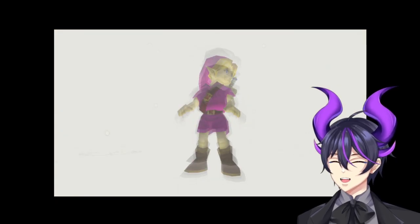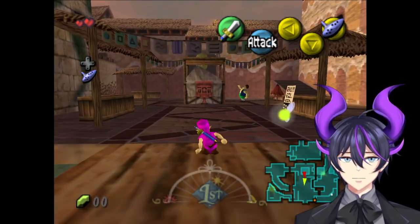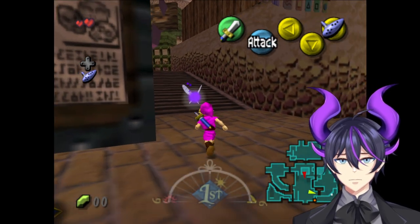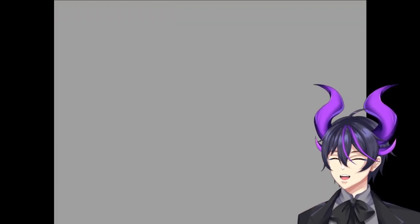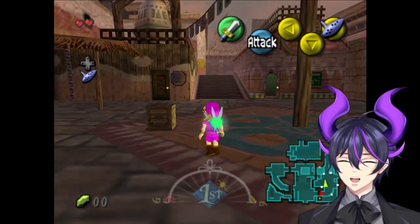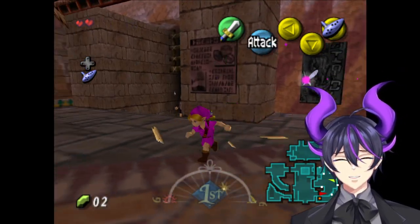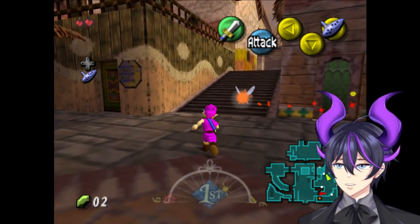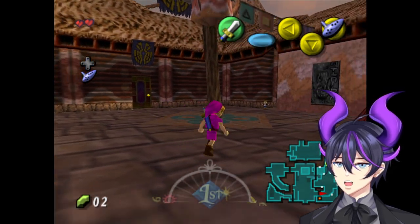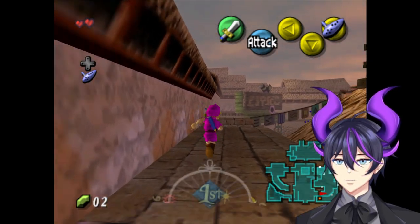I'm going to slow that current flow of time. Yep, two hearts — I randomized the initial heart containers as well. So in starting, there are a couple places I like to check out. One is going to be the one we have immediate access to, which normally houses that silver rupee. That silver rupee is already in here. You can randomize everything — green rupees, blue rupees — but it becomes a little unmanageable. The more things you throw into the Randomizer, the more it starts to block your progress.